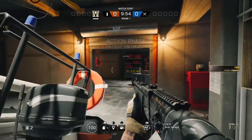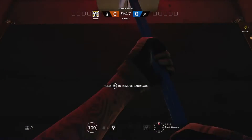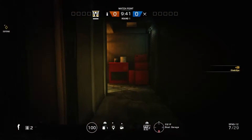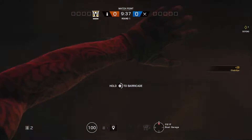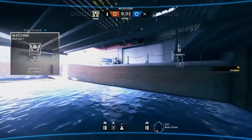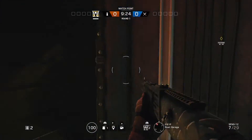The last map is Canal. Come to the boat supplies area — it's a risky one because you'll be detected. Break down the barrier, crouch, and chuck a Valkyrie camera under the platform, then barricade it back up. People are not even gonna really notice what you've done. Even if Thermite blows the barrier, they won't expect the camera being there.